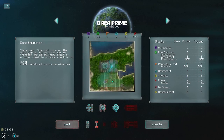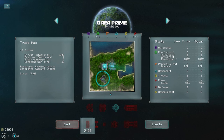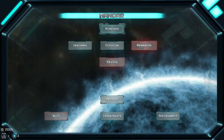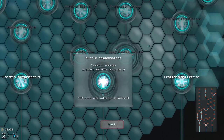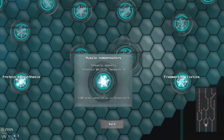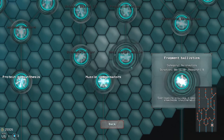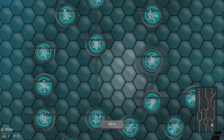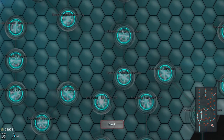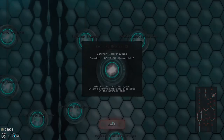As you complete missions on planets, you can colonize them and place buildings down, which unlocks new upgrades and new research for your ship. Research is essentially a skill tree with permanent upgrades like armor penetration and formation bonuses. These are unlocked by colonizing planets and placing research labs.